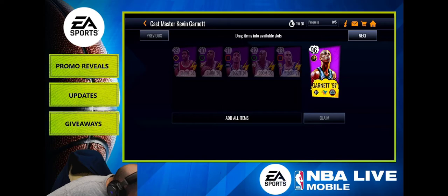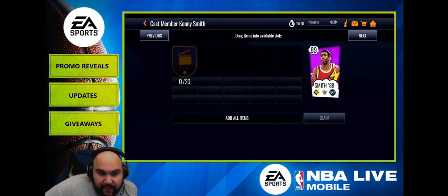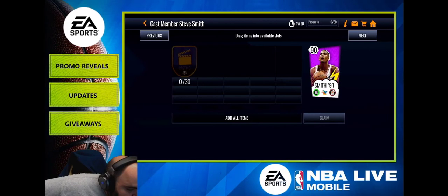To get the masters, you trade in the 89, 90, 91, 92, and 93 players. Token requirements: KG Scott 91 needs 45 tokens; Penny Smith 89 needs only 20 — they lowered it by about 10 for each player; Steve Smith needs 30; Lamar Odom needs 65; Weber needs 90.